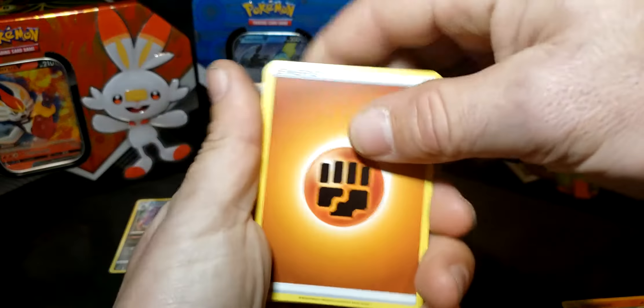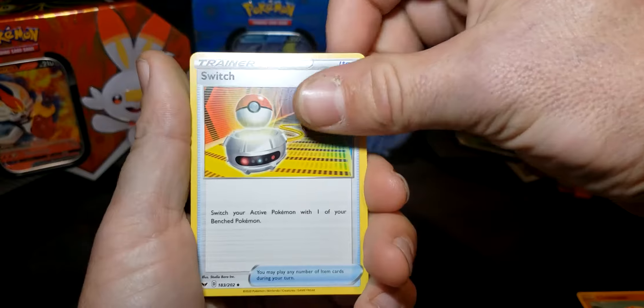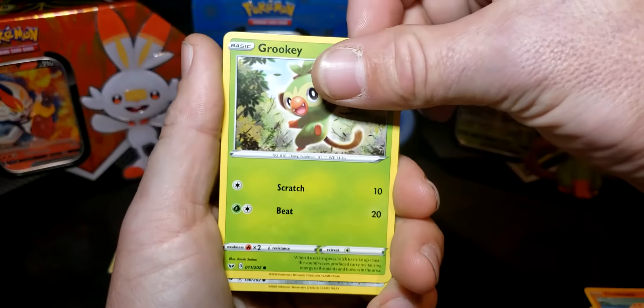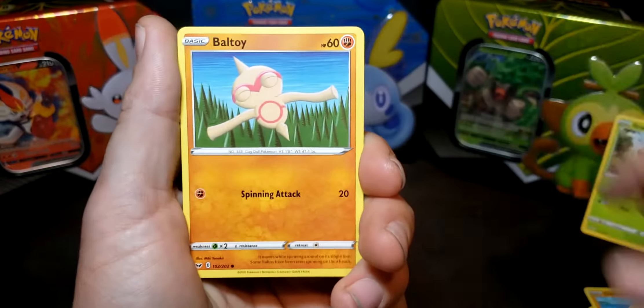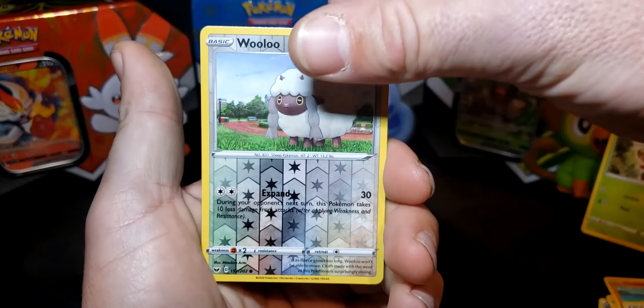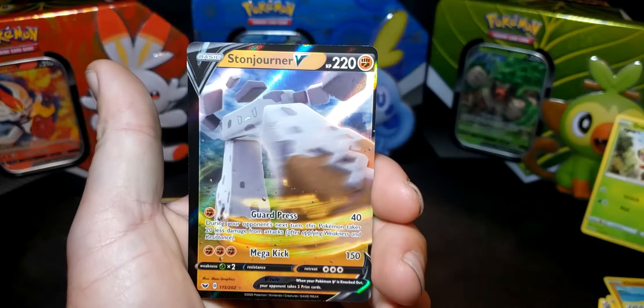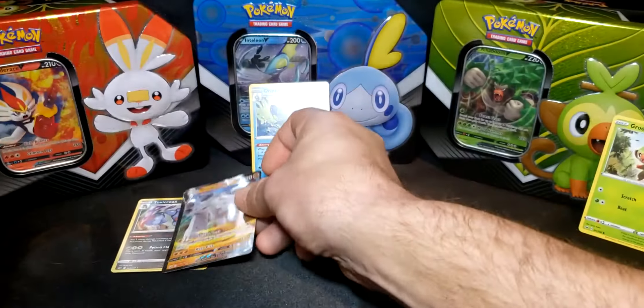Next pack: Fighting Energy, Mantine, Crushing Hammer, Switch, Grookey — putting him right there — Coalossal, Togepi, Chumchar, Sizzlipede — we got a reverse Rillaboom, and we got a Stonjourner V. All right, another good pull!